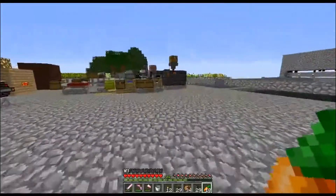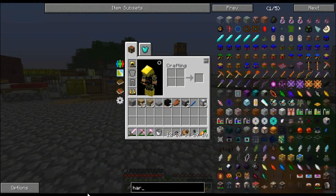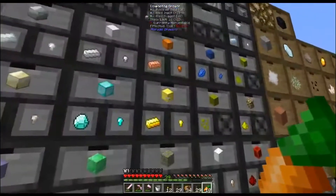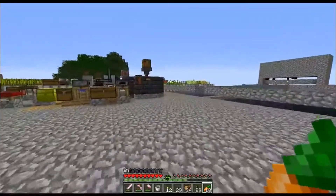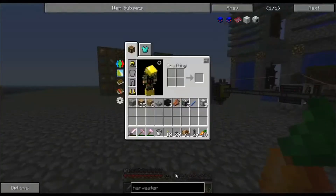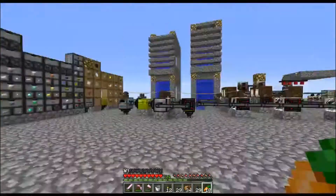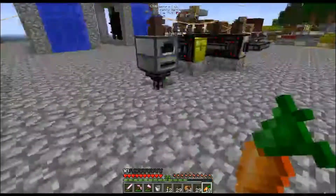We need to make another harvester and a planter because we need wood. That's gold and some invar. Perfect amount. You go in there — and the planter, we just needed some invar. One, two, three, four, five, six. Perfect.